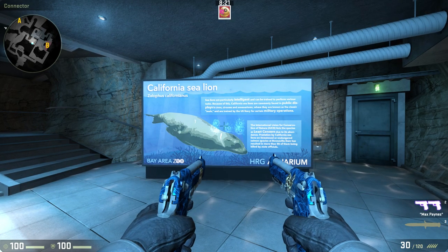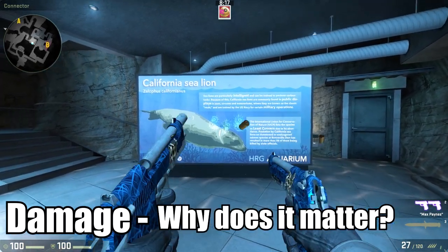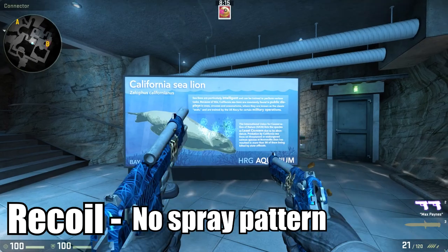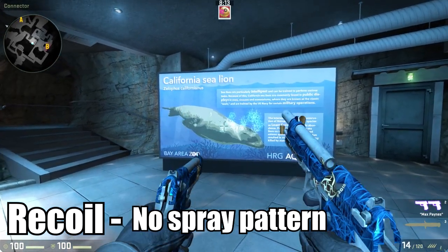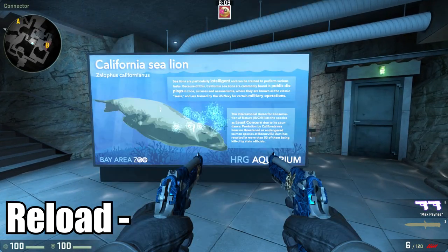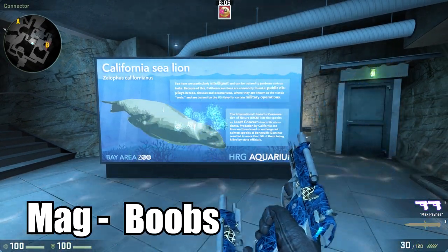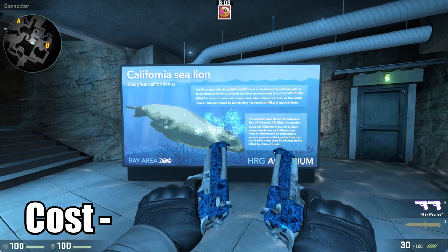So let's go over the statistics of the Dual Berettas. The damage is why does it matter, the recoil is no spray pattern whatsoever, the fire rate is just right, the movement speed is get right, the reload is you might as well swap to your knife, the magazine is a good 34C, and the cost is $500.